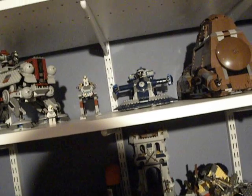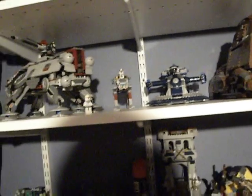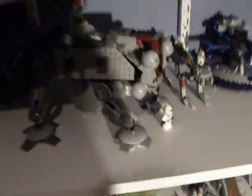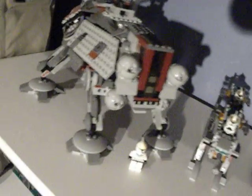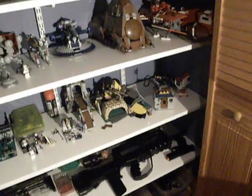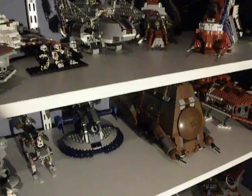Here's my republic cruiser, MTT, and AAT — I have two. I have clone battle packs. I took apart the walkers. Here's my AT-TE — that's modded on the inside. I'm going to make videos of my modded stuff — I'm going to show a video of this, a video of my awesome Arc-170 gunship, a video of my republic shuttle because it has a modded inside, the Twilight which has a modded inside, and I might show my republic cruiser since I modded the inside a bit.